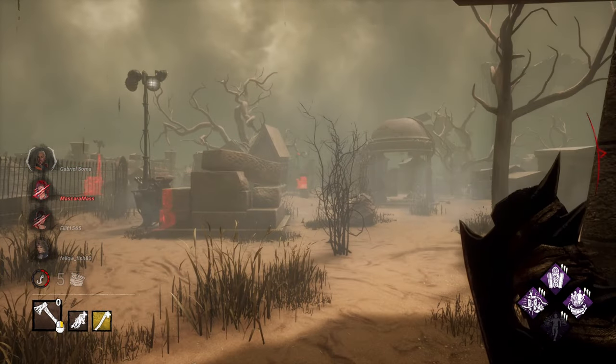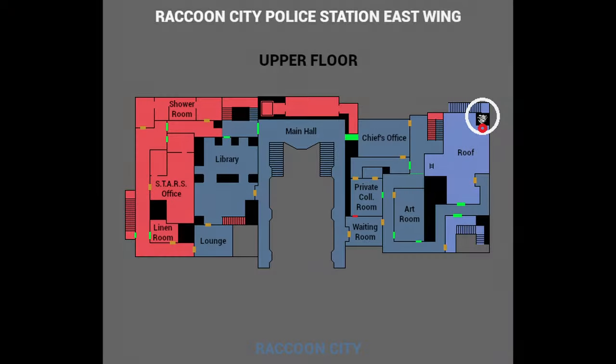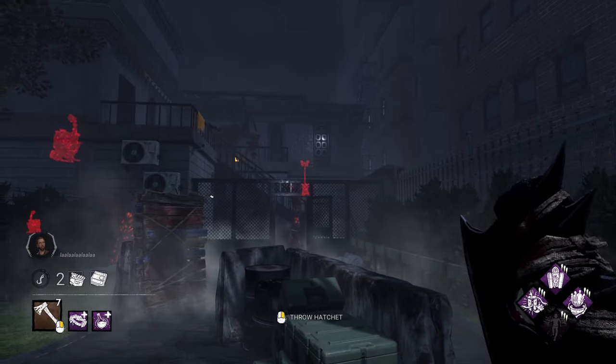If you have any questions feel free to ask me in the comments. The first orbital I'll be demonstrating is one of the easiest on RPD and it is for the inner short side of the generator that spawns in a corner of the roof by the set of stairs. To execute this shot, simply hug the bench shown on the right and throw.